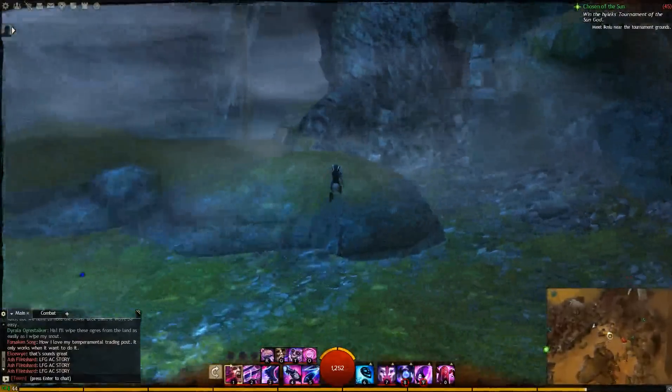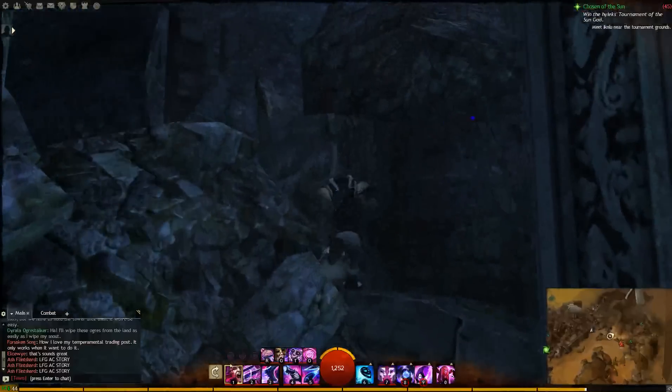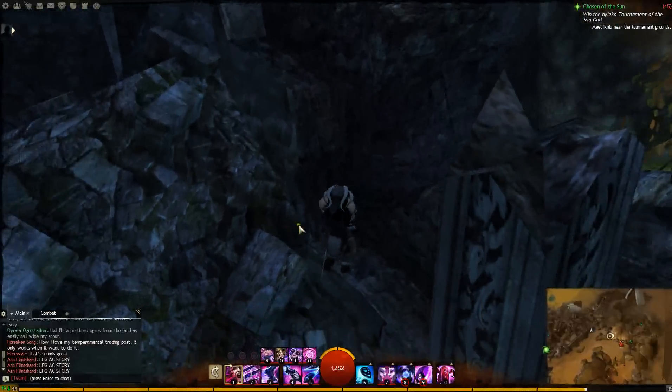If we head over this way, the way that I got up seemed a bit strange, but it's up this rubble here. I found if you just hug this corner, you can do a double jump and get up there if you get lucky.